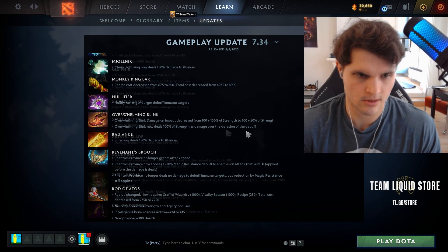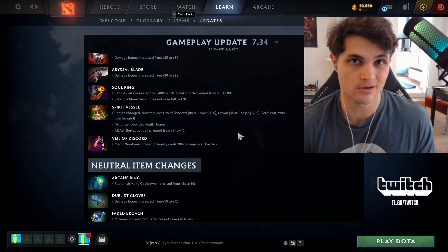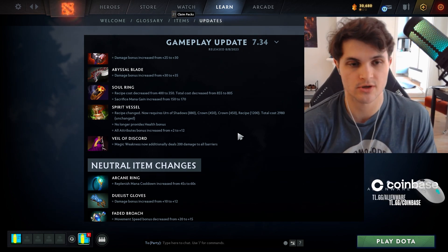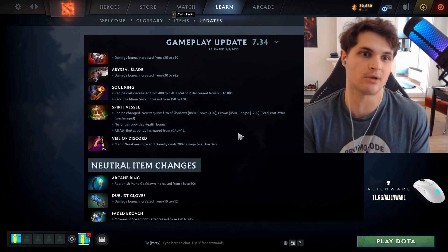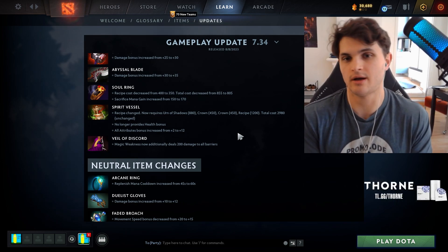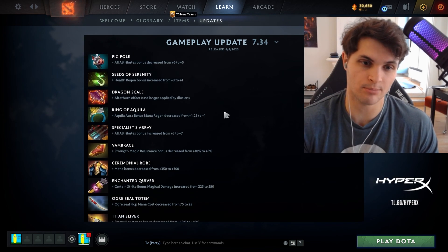In terms of items, the biggest buff is Spirit Vessel effectively replacing Atos as the all-stats item. It now costs 3000 and gives 12 all stats, so pretty much any universal hero is going to be really strong with it. Invoker, who just got changed to a universal hero, will be very strong with this. Urn of Shadows already gave mana regen and armor — this is just an all-around baller-tier item. I think it's going to be bought on each team every single game. Honestly one of the most broken things I've seen.